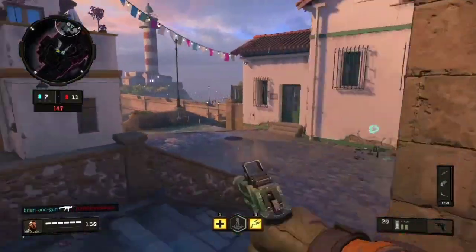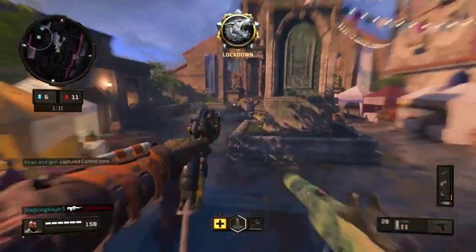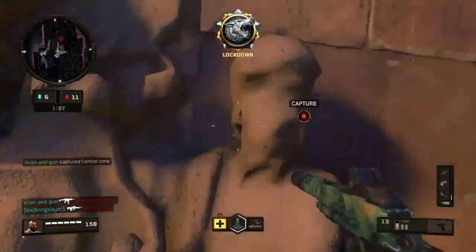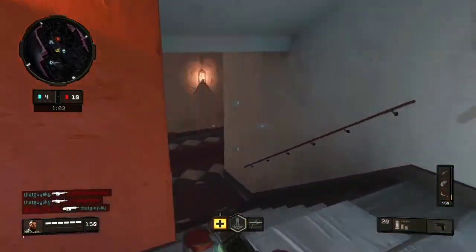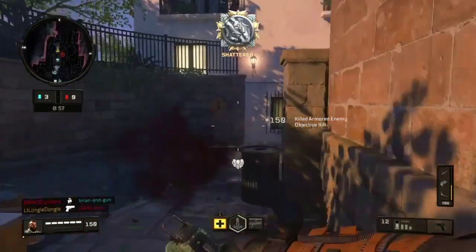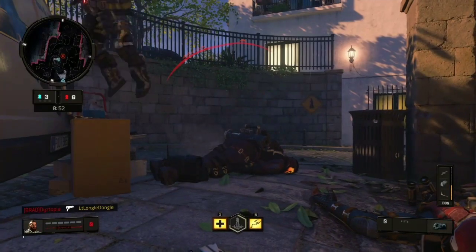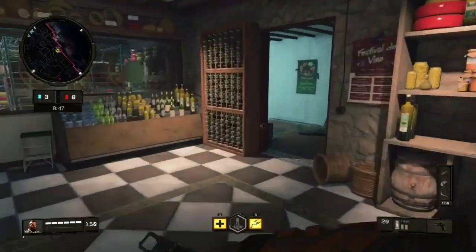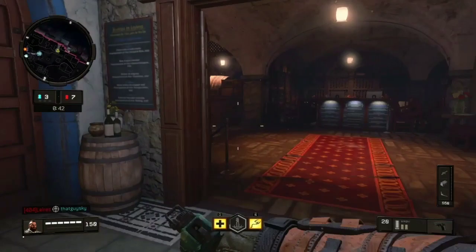If you have Gung-Ho, you can draw up instantly and fire. With Lightweight and Dexterity you just slide and climb and jump and hop — people cannot hit you. That's not what I'm doing in this gameplay but boy is it fun. That's basically what the Strike Pack does. I'll go ahead and record a clip and show what it looks like on the controller — it attaches to it. The only downside is that it has to be wired, but it's not really a big deal.